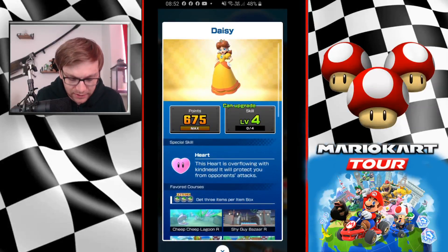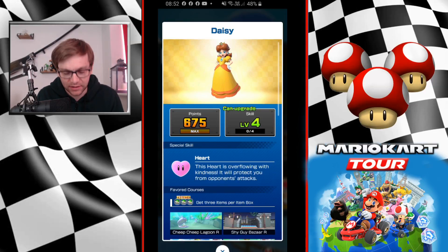I think I'd still go for Daisy at level three — one level less. We get the heart special skill which is a good one for maintaining combo. It basically acts like a mushroom — it's an instant combo maintainer and it will reduce the chances of your run being spoiled by lightning bolts, giving you extra protection from blue shells and the like.